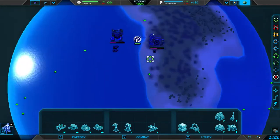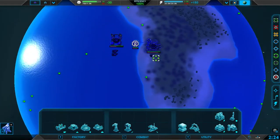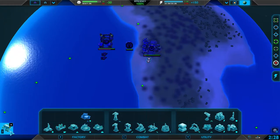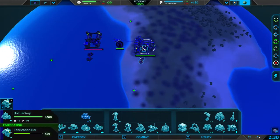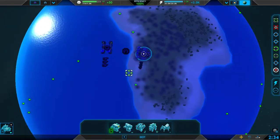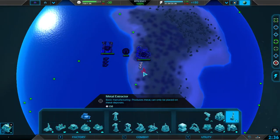Basically, I'm making Fabers right now, which are these plus signs. Fabers is just slang for the fabrication unit. These are bots — they build quickly but don't have much health.